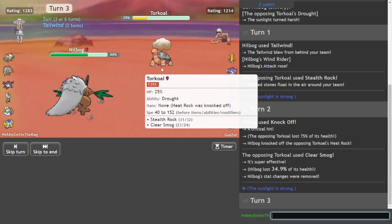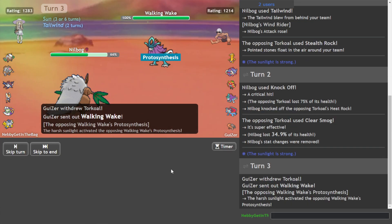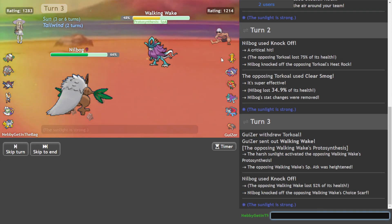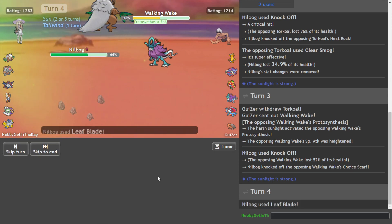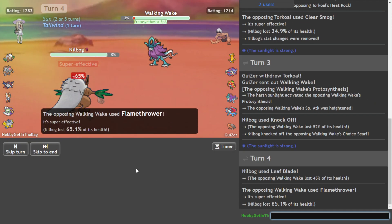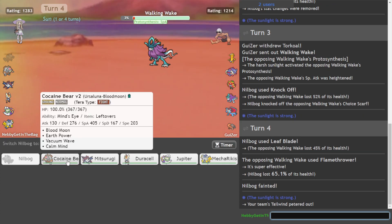Okay, funny guy. I don't think we kill it now, do we? Well there's Walking Wake — that's going to take a hefty chunk. That's nice. You don't need that Choice Scarf there, buddy. Leaf Blade — oh, I'm keeping this. Shiftry is not done, folks. God damn it. Shiftry done. I thought we could get away a bit from there. Unfortunate.